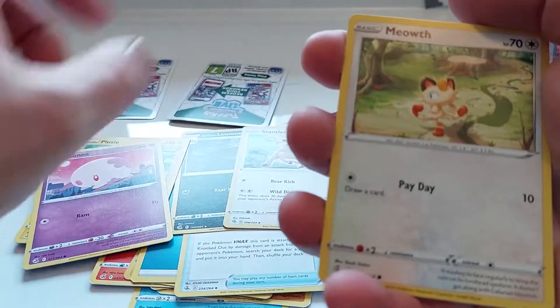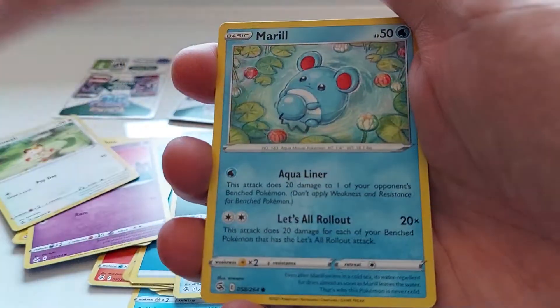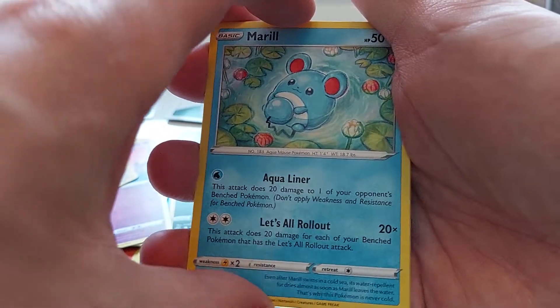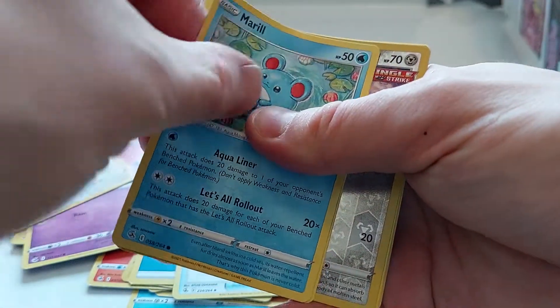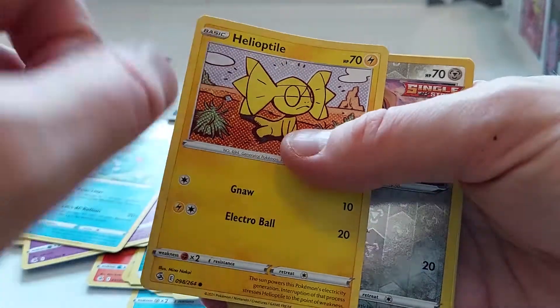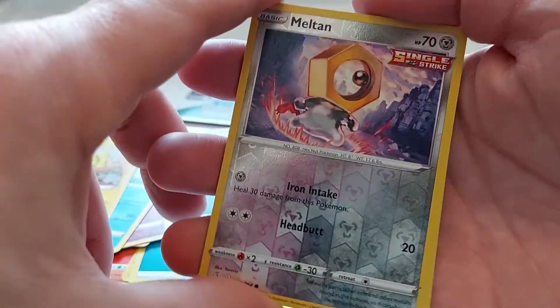Plusle, Munna. The good old original Meowth — got to zoom in a little bit. There we go. Marill, it's a really nice artwork. Something shiny — trying to get a Helioptile, taking some interesting artwork. Meltan. That's decently good.